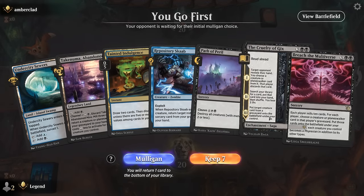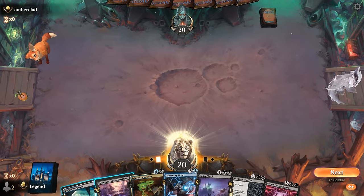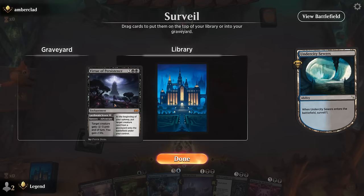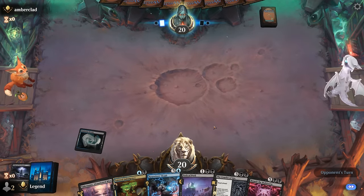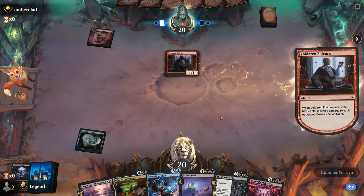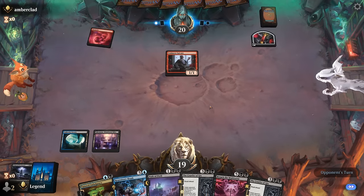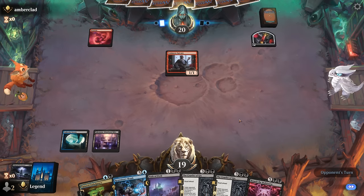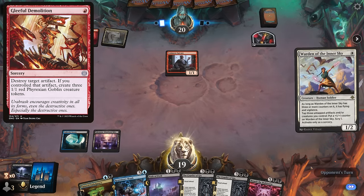Game 7: We're on the play with a keeper — just missing Conspiracy Unraveler, which is what we'll be looking for. Virtue of Persistence is good removal to have, and it's nice to put a 7 drop in the graveyard for collect evidence. Indulgence can discard Scab for now. Turn one Epicure, so it looks like another convoke deck. This time we've got Path to answer a potential Gleeful Demolition. For now we'll deal with Warden.